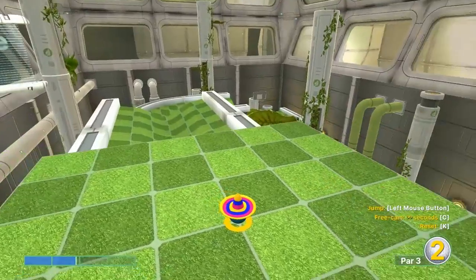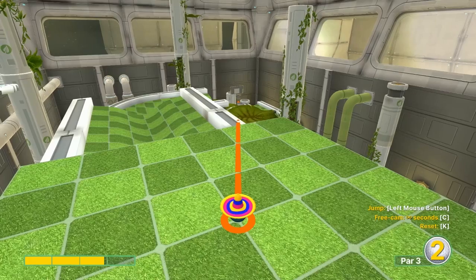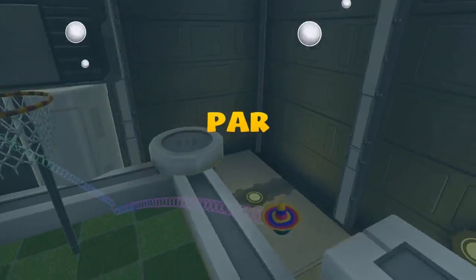Number four: go 2.9 straight at the basket, jump as soon as you take off for a hole-in-one.